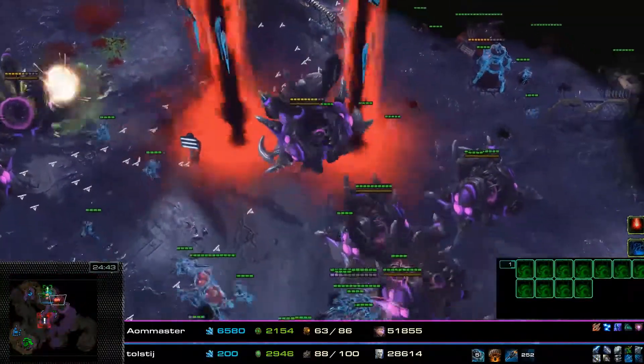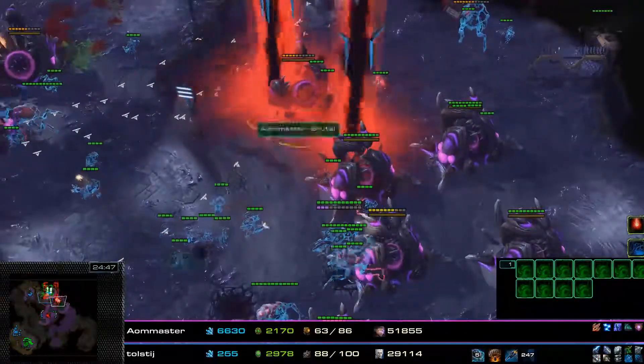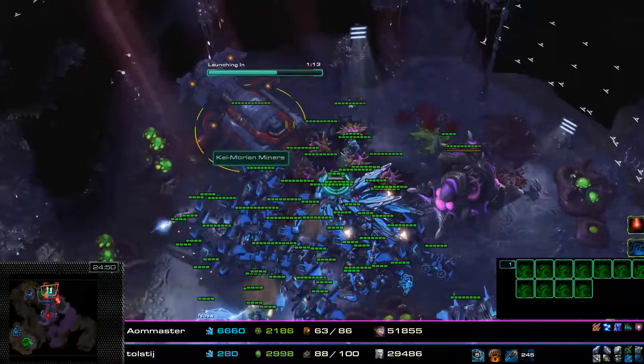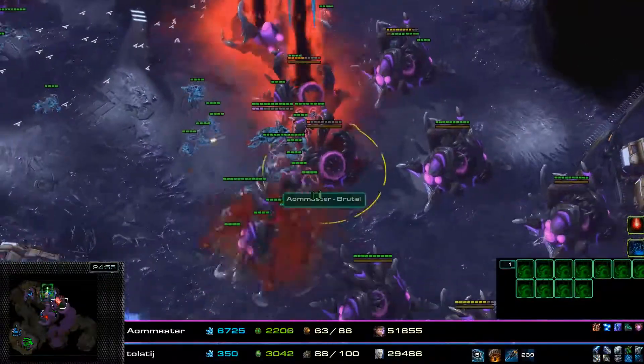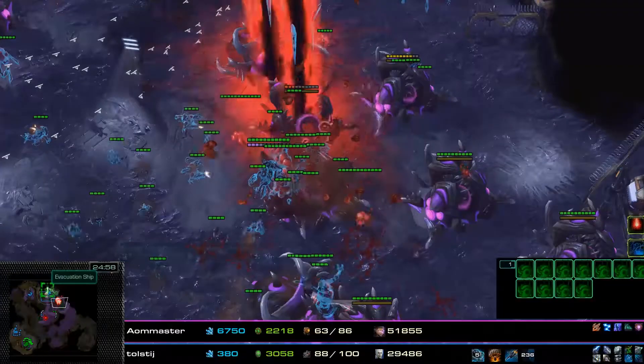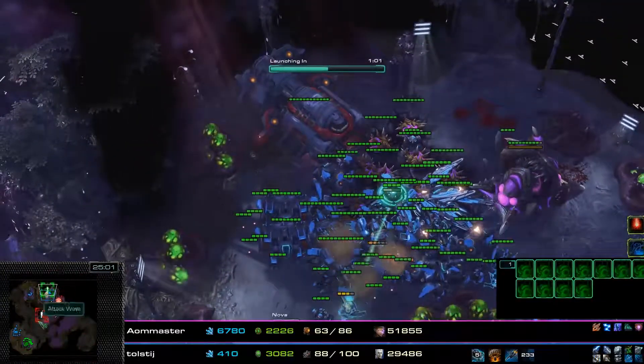There is a last set of Nydus Swarms that get dropped here just to keep these Purifier Beams away for the last 60 seconds, because these Nydus Swarms are not going to hold. Just keep them away temporarily until the ship launches — because this is the last evacuation ship.